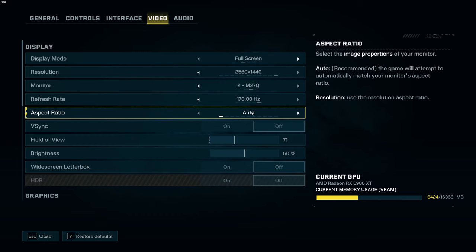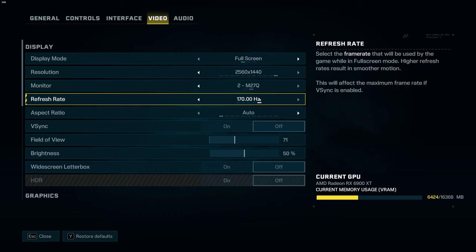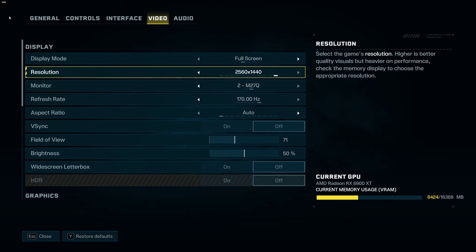For aspect ratio, I just use auto — for me it's 16 by 9. For VSync, I disable it because I'm using FreeSync. So if you have FreeSync or G-Sync, just remove VSync and make sure that you're staying within your FreeSync Hz range.